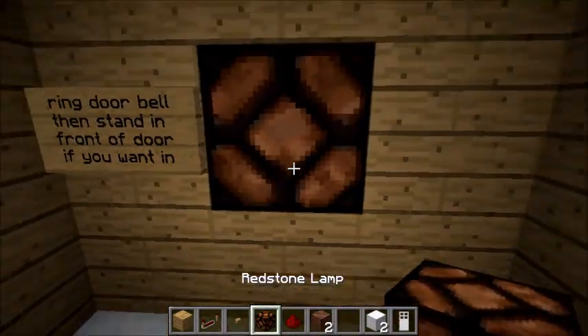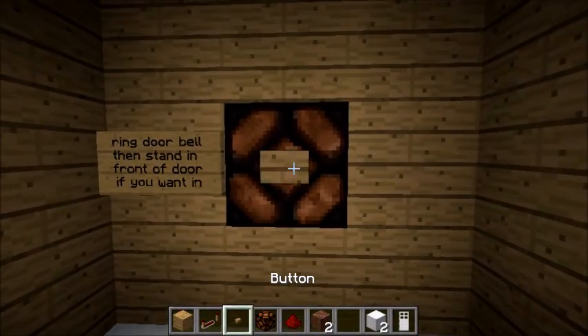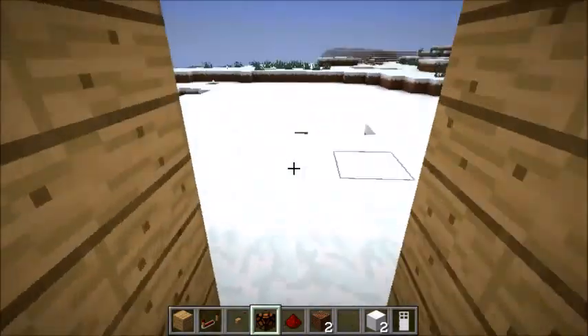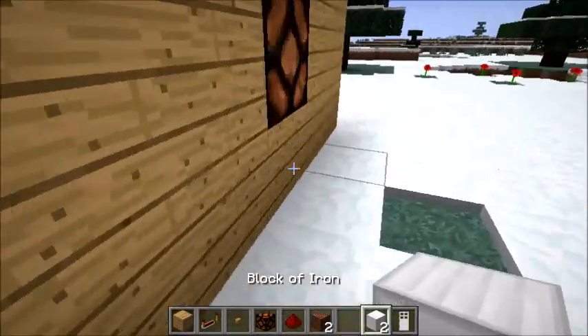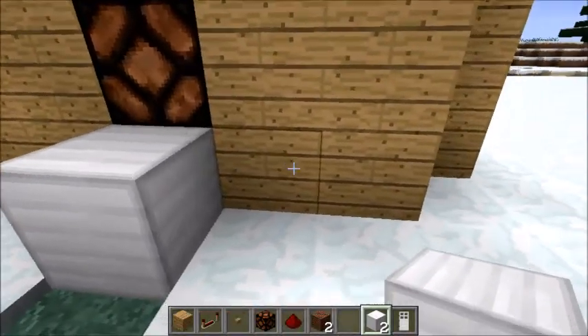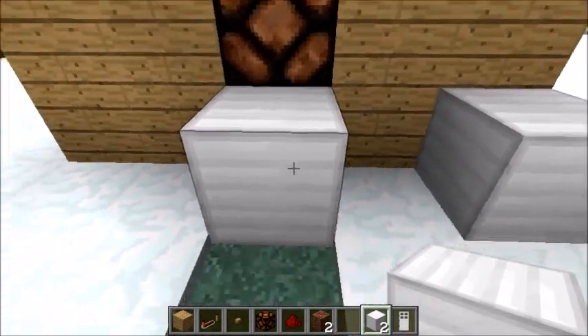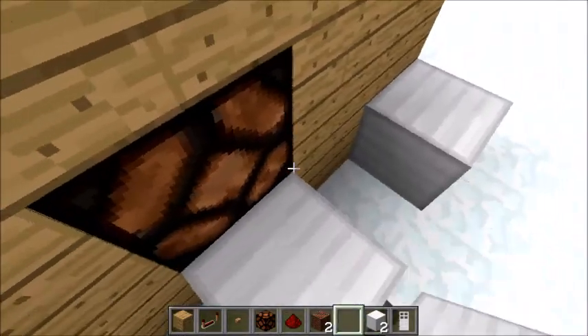What I have in my bar is what you'll need. The redstone lamp is optional — it's just so people know that the button has been pushed. You put iron blocks: one under the redstone lamp, and one two blocks to the right of it.